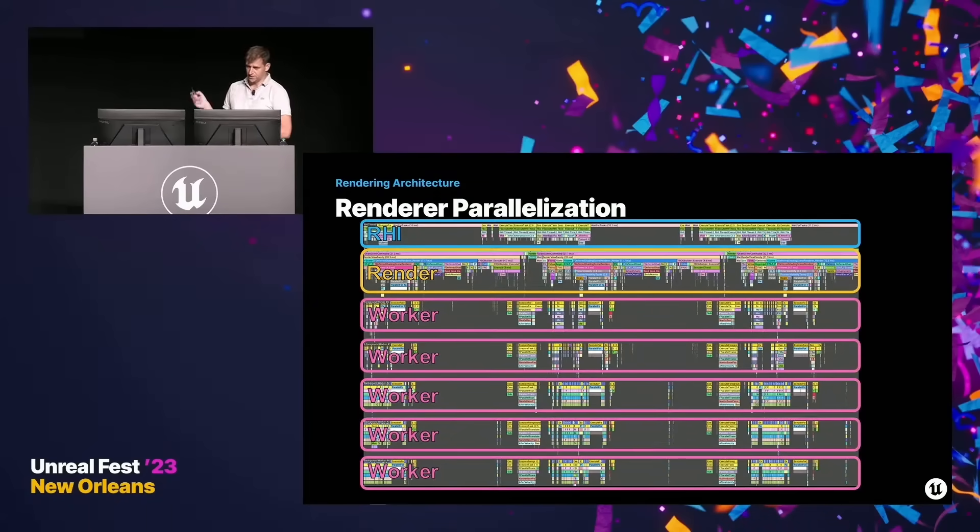So one core of your CPU can make one calculation while another core is making a separate calculation at the same time. Right now, Unreal is only using two threads, so you will barely notice a difference between a 16-core CPU and an 8-core one.